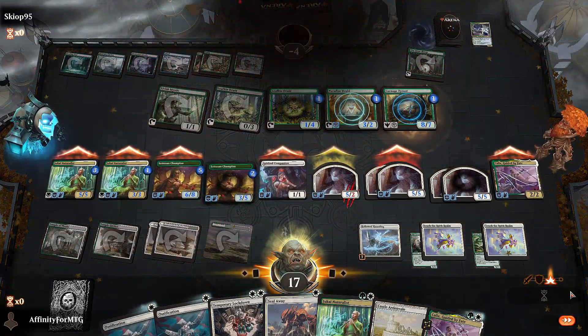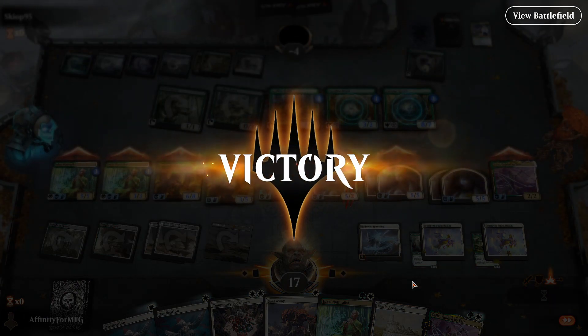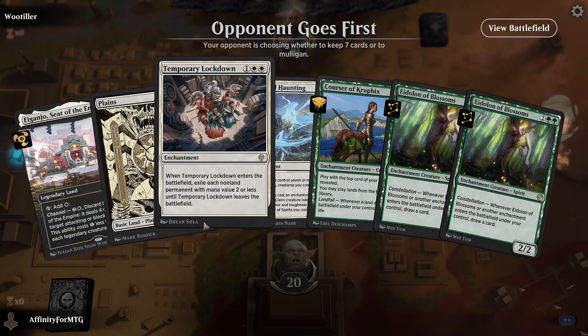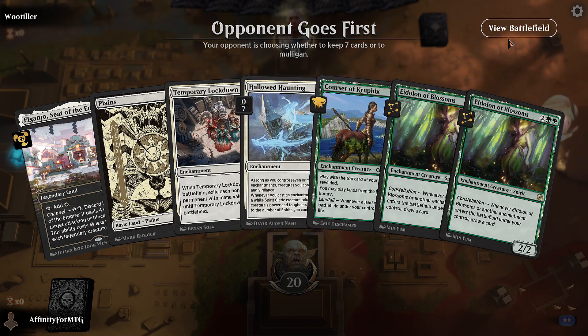That shows how explosive Hallowed Haunting is with all the card draw and stuff. This is unplayable though — yeah, there's some stuff I'm not happy with. Temporary Lockdown does hit a lot of our own stuff. I think it would be better to just run another Settle the Wreckage — the mana curve is kind of clunky.